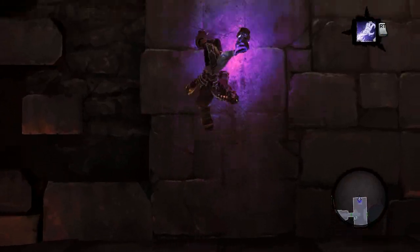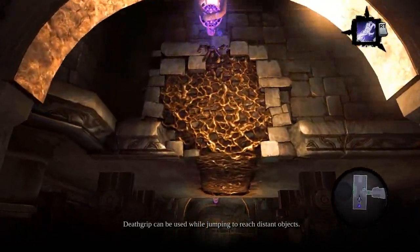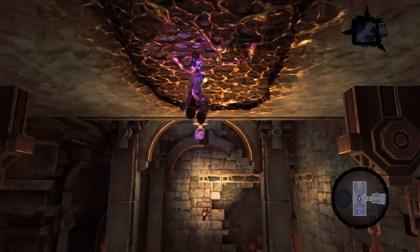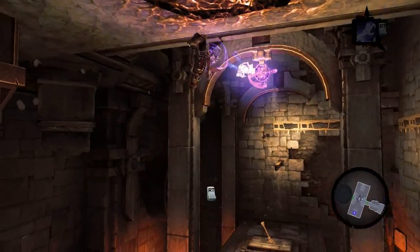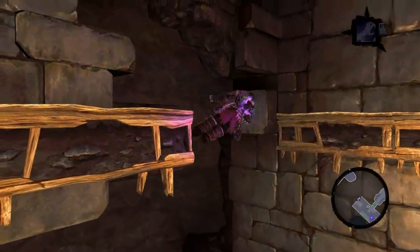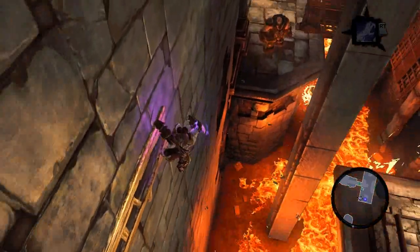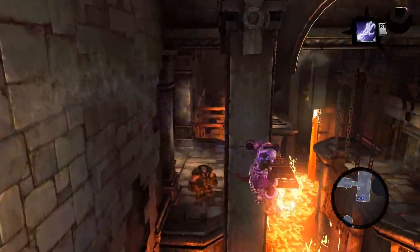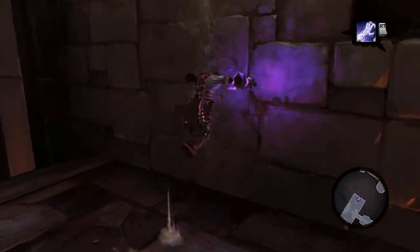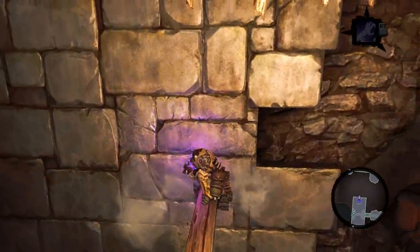I gotta go up here. Hiyaa! Da-da-da-da-da-da-da-da! So fun. Oh my god. Okay, I don't want to go over there, I want to jump backwards. Yeah, there we go. Now I can do this — all I gotta do is target that and go. Woohoo! That was almost lava.